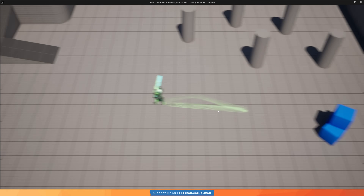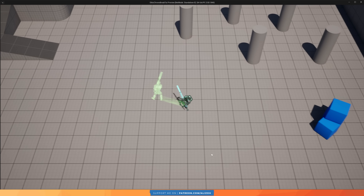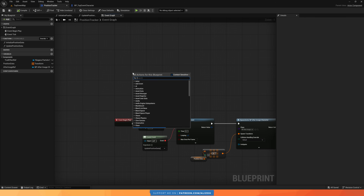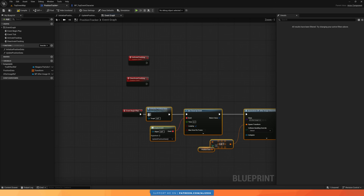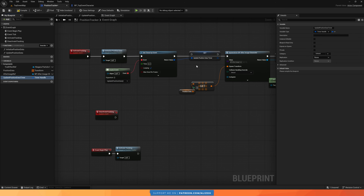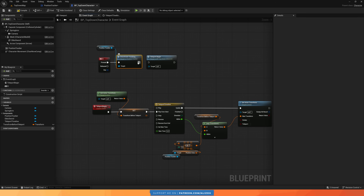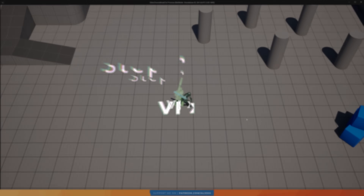This works, but the afterimage and trail effect are still visible when we teleport. So we need to deactivate the position tracking when we activate the ability. In the position tracker component, I create two events: activate tracking and deactivate tracking. Activate tracking does everything we currently do on begin play, while deactivate tracking stops the timer and destroys the visual effects. We call deactivate tracking right before we teleport.